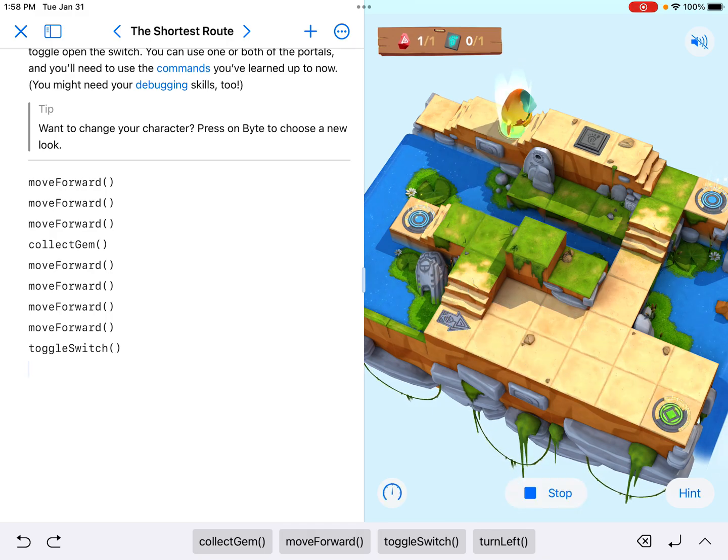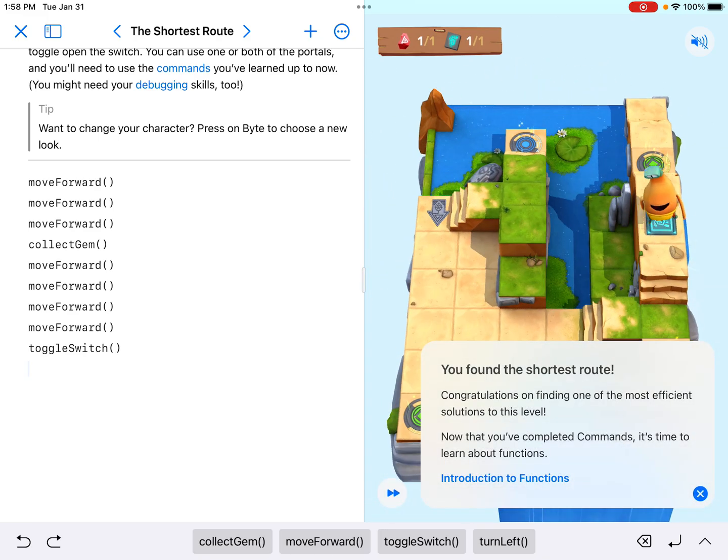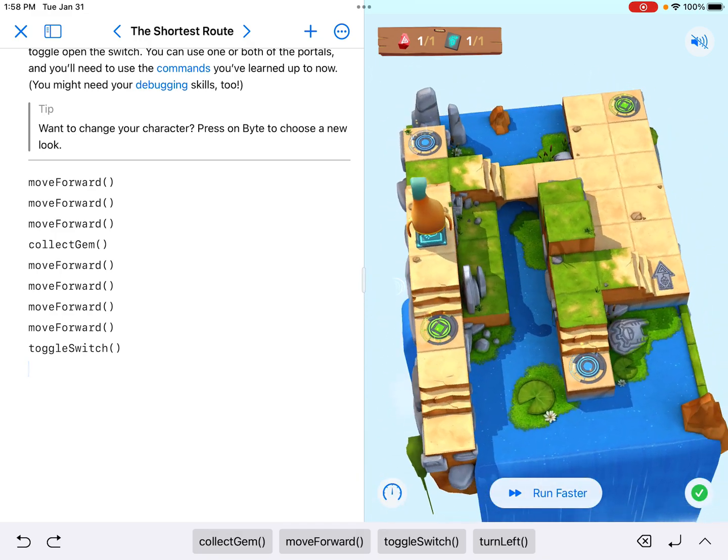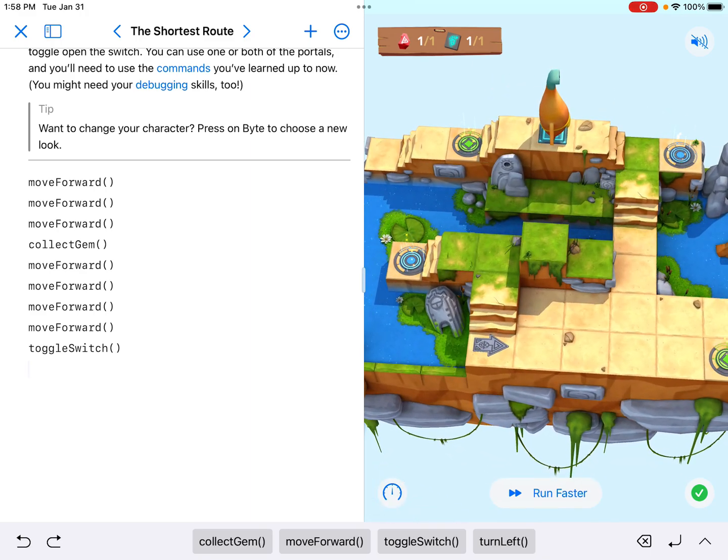We got the gem, we move forward through the green portal, and there we are on the switch — and that's it. Do you have to go that way? Absolutely not. There are many different ways of solving this one. I do believe that is probably the shortest route possible, so there you have it. Thank you for watching.